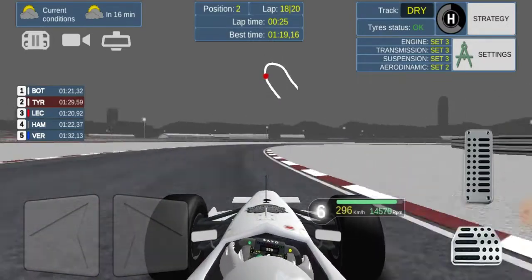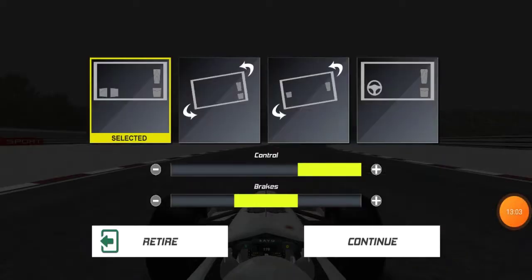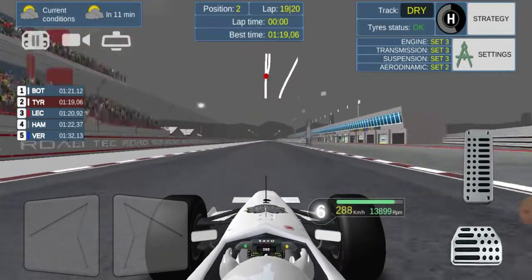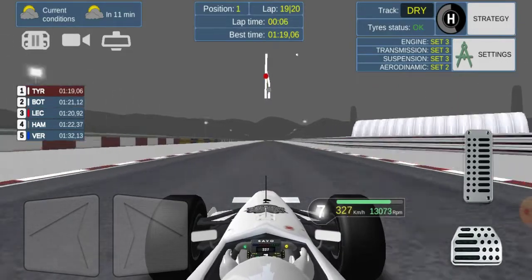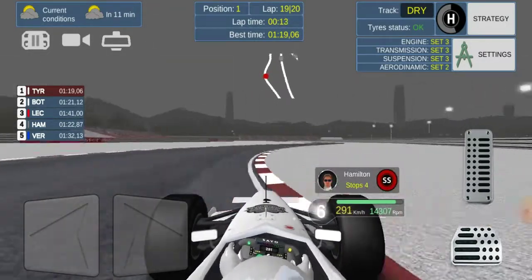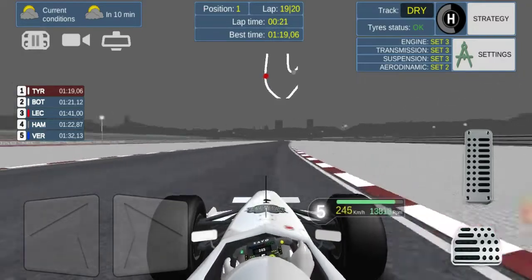Could we end up winning this race? On the minimap Bottas is quite a bit ahead — I'm not sure if we're within pit lane time advantage. End of lap 18 — this is the moment of truth. Bottas comes in for his pit stop and we pass him on the main straight! We've passed him — we're up into P1 with two laps to go, weaving on the track. This could mean the race win for us!